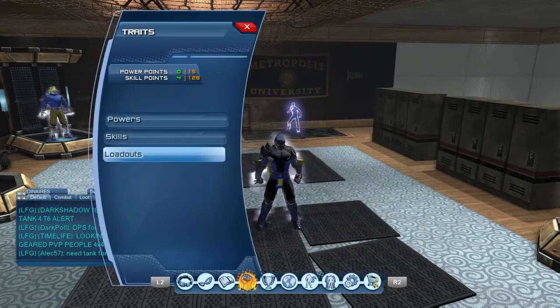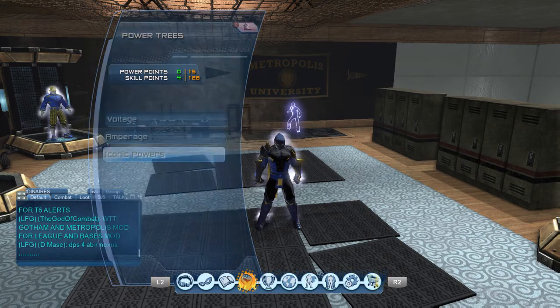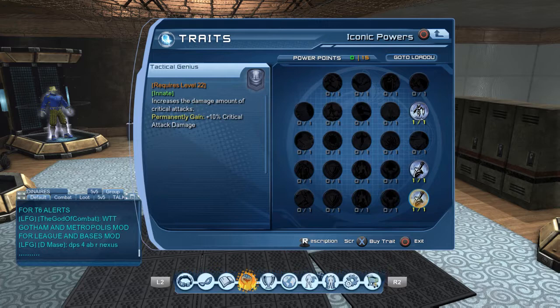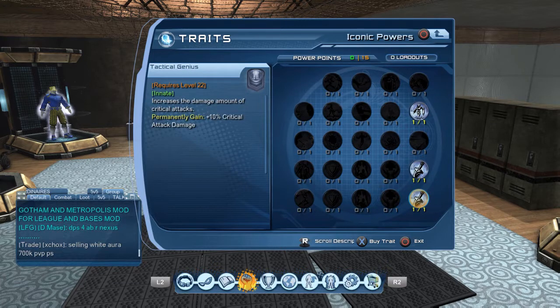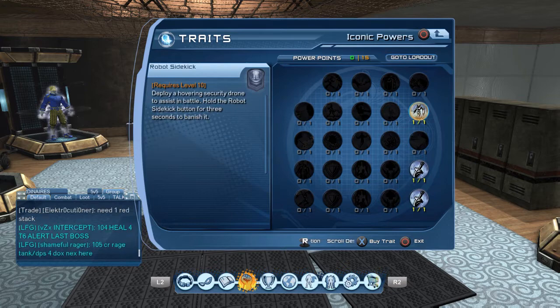First things first, let's take a look at your powers. I'm going to do your iconic powers first, just because a lot of times people forget those. You're going to get the obvious tactical genius and weapons expert, and then the robot sidekick.